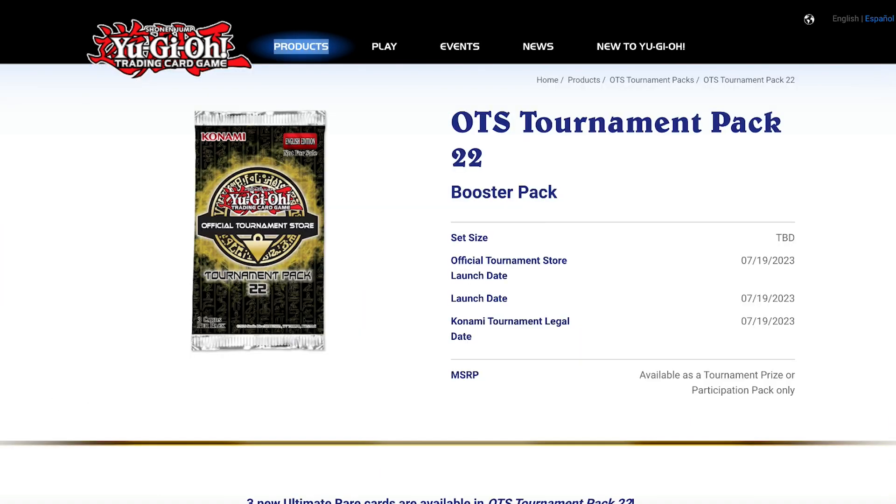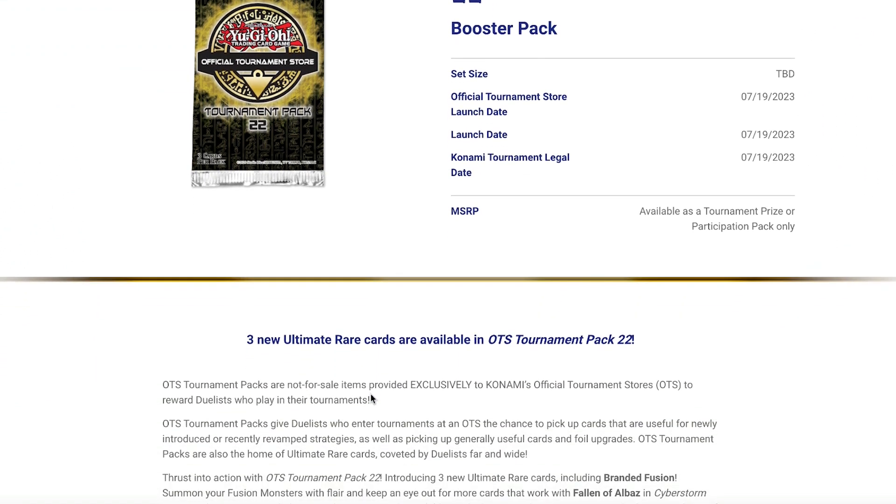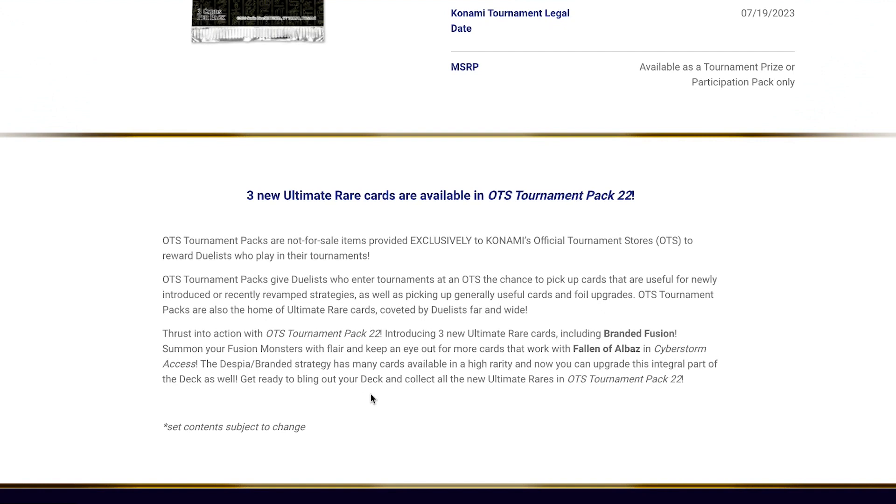We'll start off with the first known product that is next to come out, and that is OTS Tournament Pack 22. This is due out the 19th of this month in local tournament stores. It follows the exact same structure of three new ultimate rares. The one that is confirmed is Branded Fusion — definitely another rarity bump for all of the branded players out there. It says: 'Thrust into action with OTS Tournament Pack 22, introducing three new ultimate rare cards including Branded Fusion.'